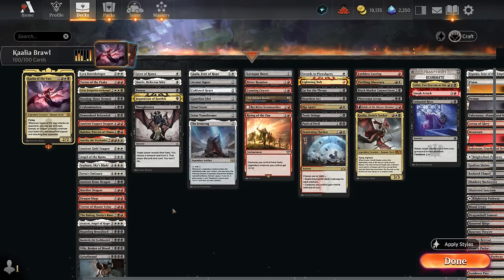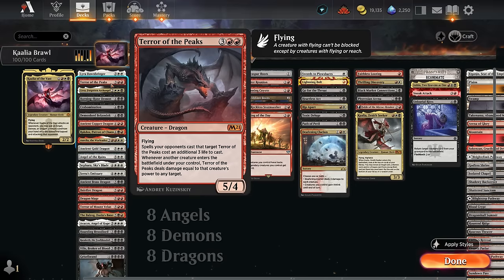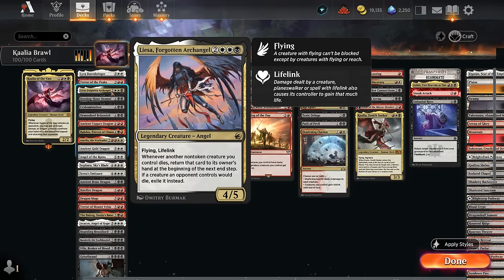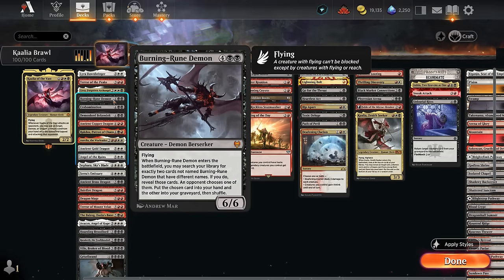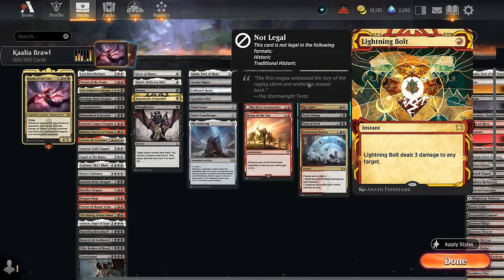Starting with our creatures: at 5 mana, Lyra Dawnbringer can pump up our other angels giving them +1/+1 and lifelink. Terror of the Peaks can deal a ton of damage when more expensive creatures enter the battlefield, dealing damage equal to their power to any target. Elspeth is another big lifelinking angel that can return our dead creatures back to our hand. Burning Rune Demon lets us tutor up two cards — the opponent chooses one that goes to our hand, the other goes to the graveyard. It's nice to have two cheap removal spells like Swords to Plowshares and Lightning Bolt so we can potentially tutor both and get at least one.